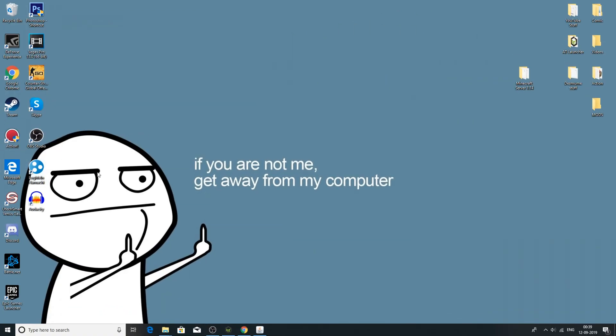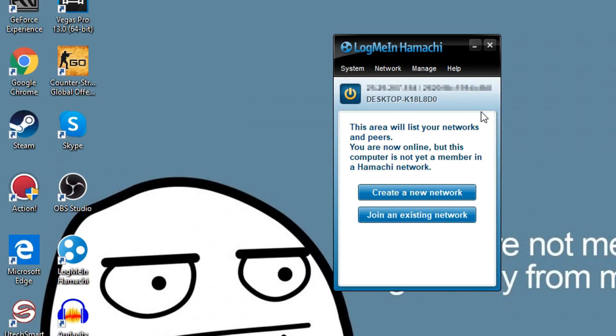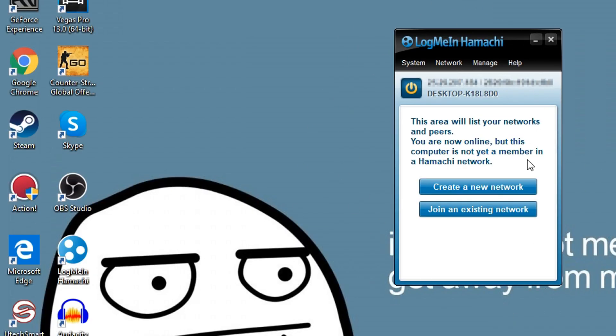Now let's use Hamachi so that other people can join the server. Open up Hamachi — at first it'll prompt you to create a login. I'd highly recommend you do that, because otherwise you won't be able to use Hamachi. Your friends will also need to create their own login. Remember your details because Hamachi sometimes randomly logs you out. The IPv4 shown will be blurred as that's my personal IP.